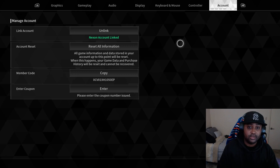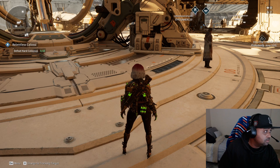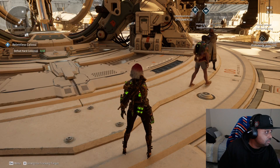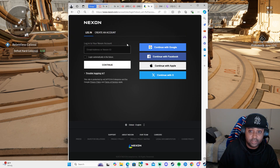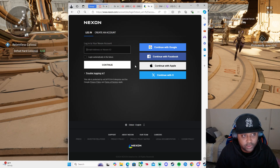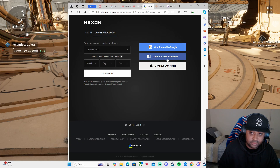Once you do that, on console you're gonna have to get on your cell phone — that's what I had to do. You need to go over to the Nexion website on your phone. I'll leave that link in the description after I edit the video. On the website, you have to create a new Nexion account, so you're gonna hit Create and link up to whatever platform you want.